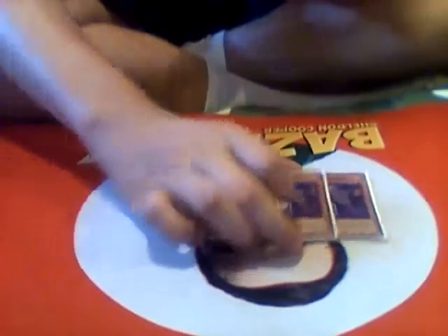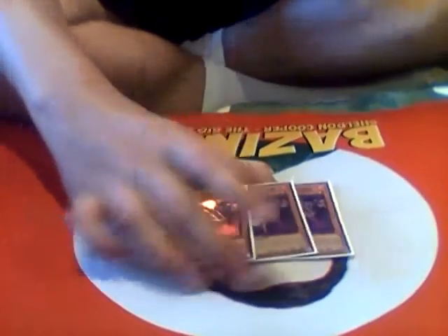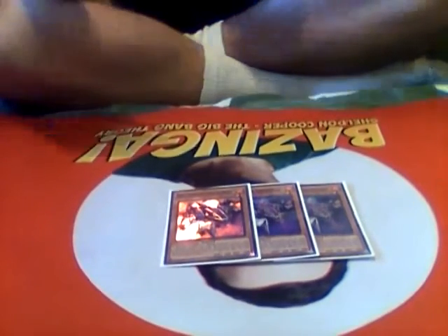3 copies of Infernoid Decatron — it's the best card in the deck. It lets you send any Infernoid from your deck to the graveyard and gain its effects and level, so it lets you into really dumb synchro plays. And also, because of the Shadals, you can send it into a Shadal, then you get to float and stuff — it's cool.